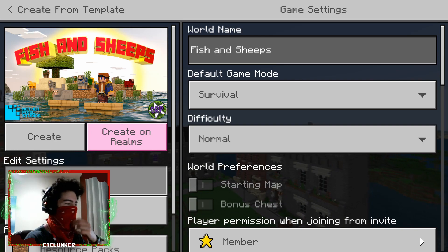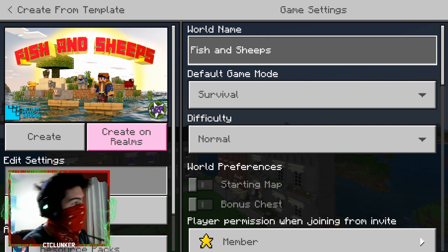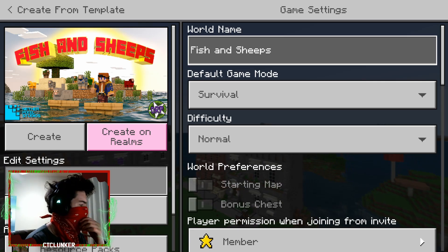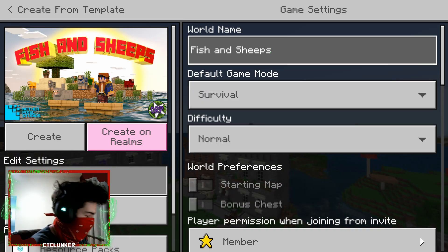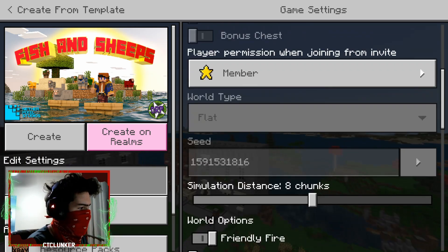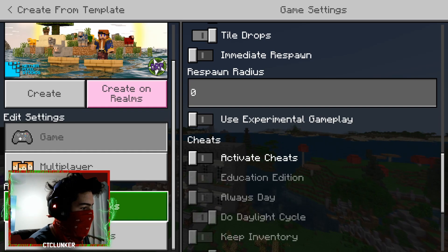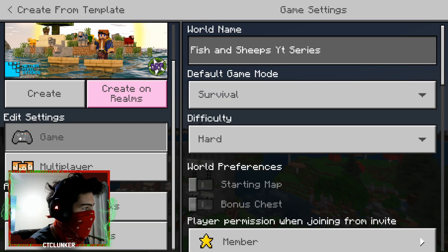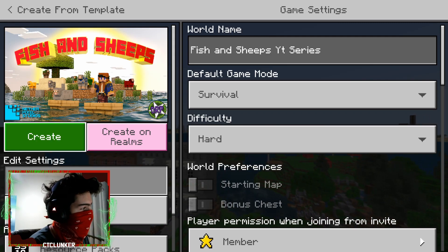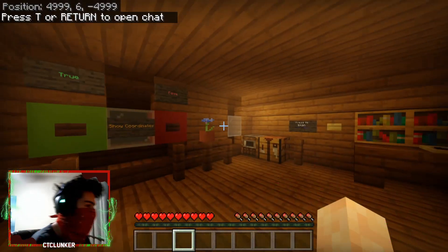We're starting the map with face cam — we'll see how long I keep that up since it's hot here in Florida. The map cost about four dollars or 660 coins. I'm setting the world name to 'YT Series,' difficulty to 'Complete Too Hard,' simulation distance to eight chunks, coordinates on, no cheats, multiplayer off — and pressing Create.